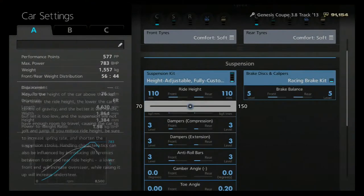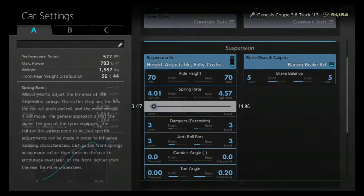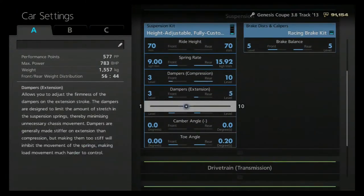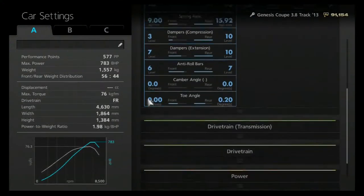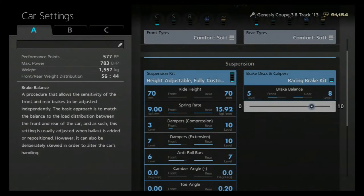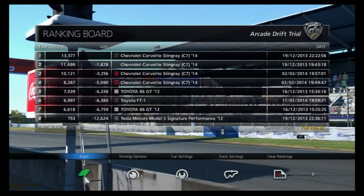For suspension, we want it slammed to the ground. We want this stiff, and we want the rear all the way stiff. For now I'm not going to do any toe or camber, just to see how it is. We need to adjust the braking and then we can go.